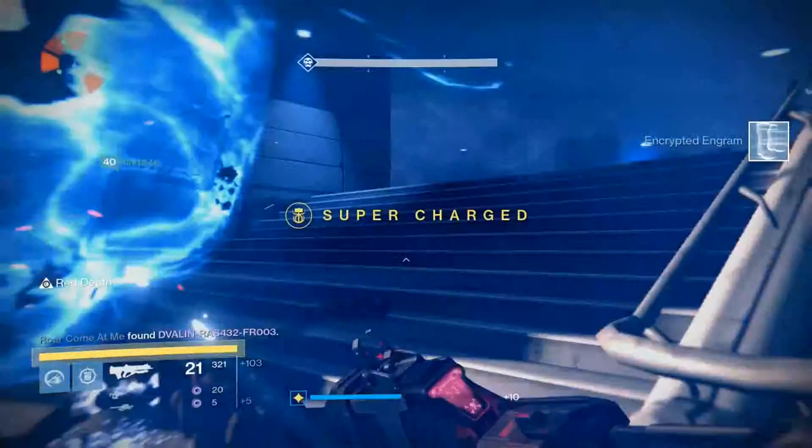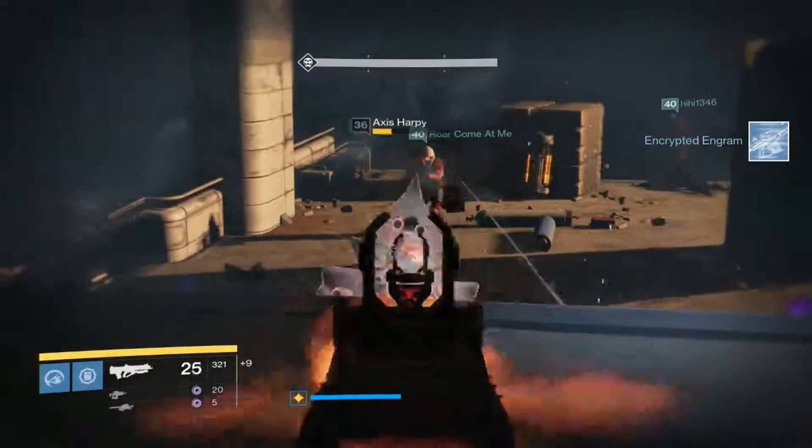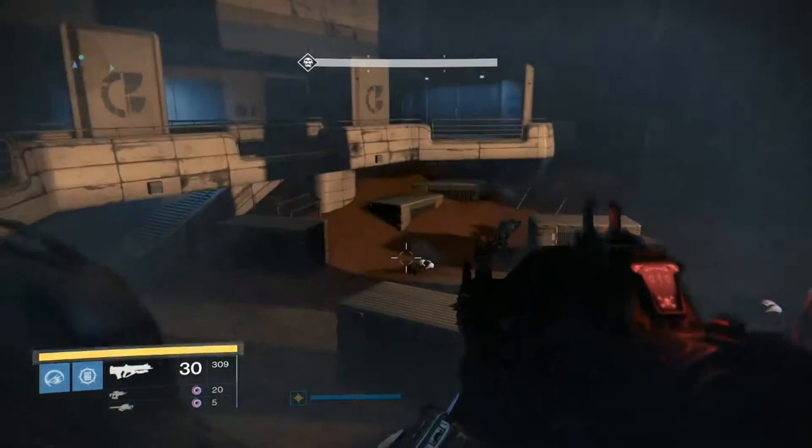Sometimes you'll get a Decoherent Engram. Sometimes you'll get one, two, maybe three strange coins. Sometimes you'll get maybe one, two, three Mote of Light. So it just depends, you know — depends how the game is feeling.